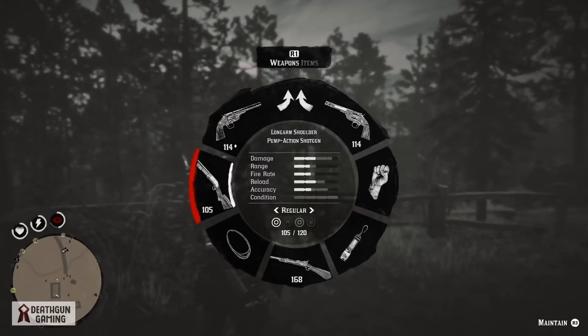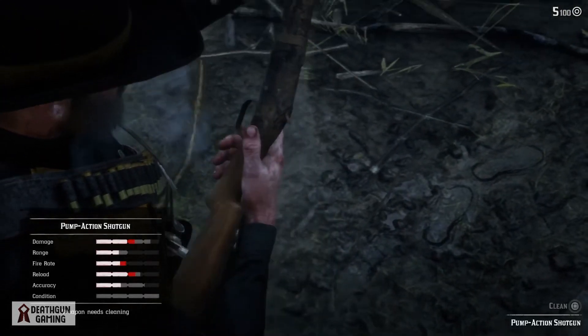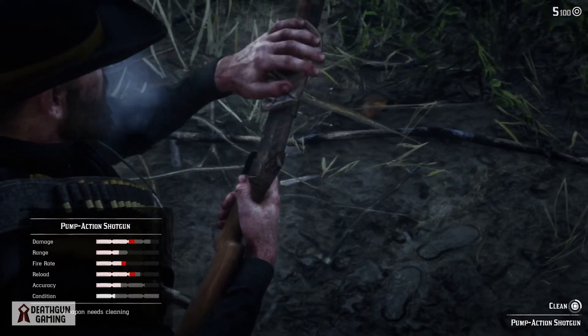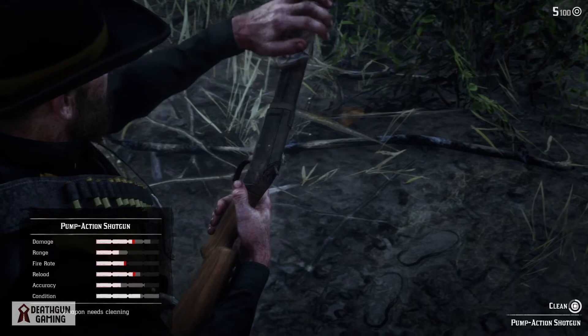I've posted some of the rarest: the pirate hat, the Civil War knife, the pirate sword, the Viking axe. If you don't have all these weapons, go check those videos out on the channel. As you can see, the shotgun is really worn out — we want to clean it so we can really show what it does.